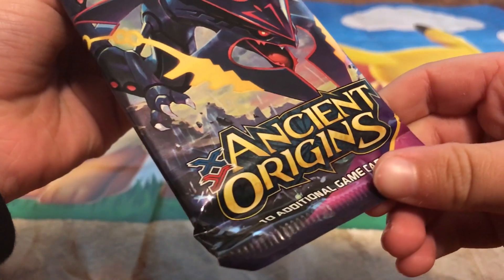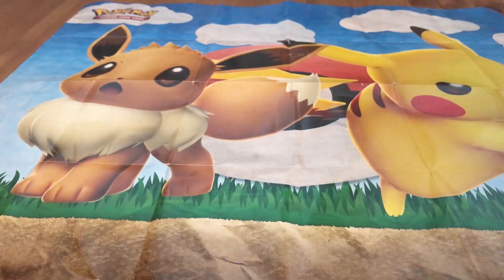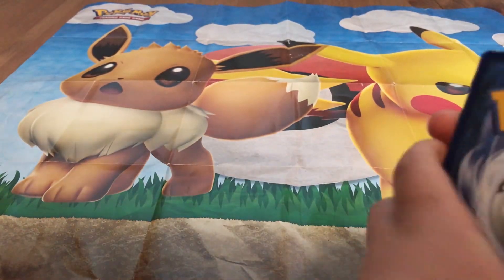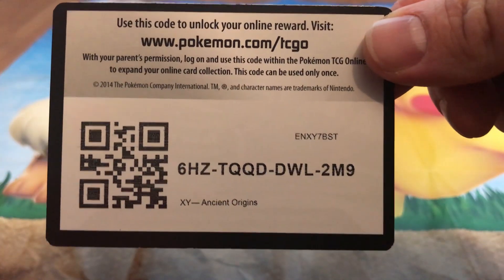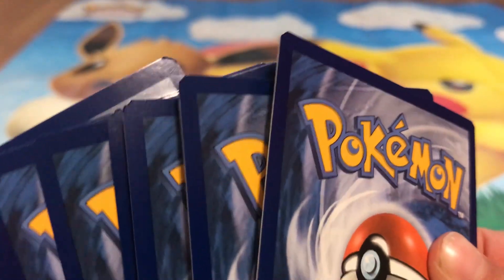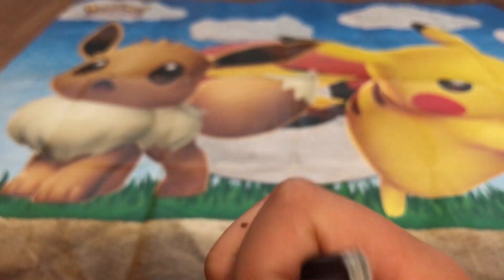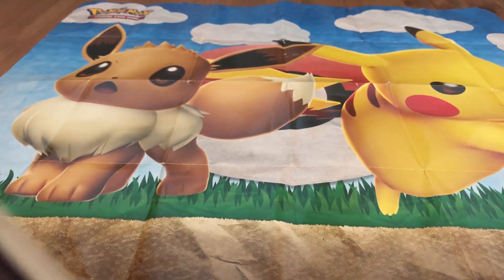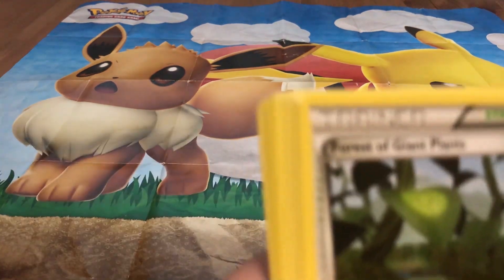Wait — what? XY Ancient Origins! Oh yeah! Oh, look at that code card. Let's show the folks at home the code card. You can use the code card for XY Ancient Origins. Right now I'm doing the pet trick, which is only three cards. Why is it only three cards? Because it's an XY pack — XY packs don't have energy.